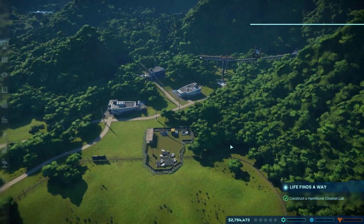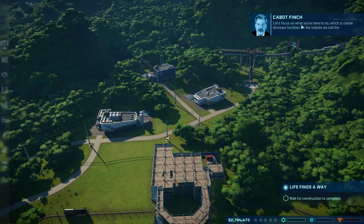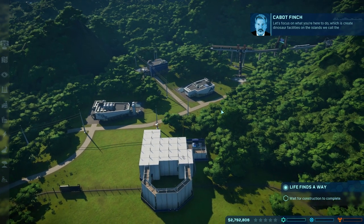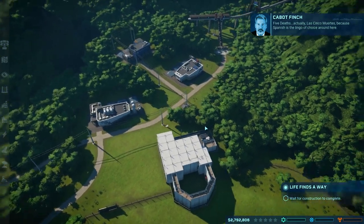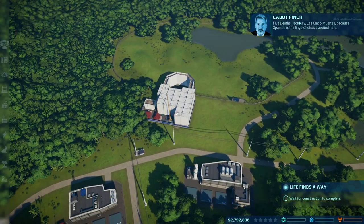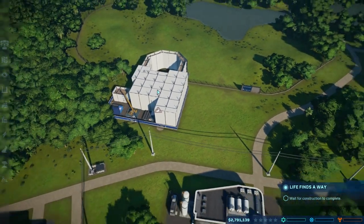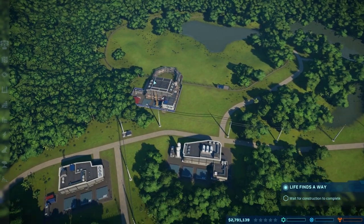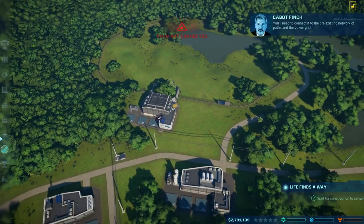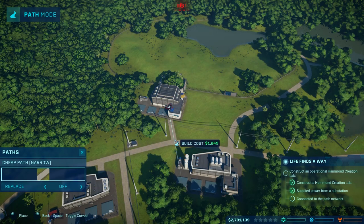Let's focus on what you're here to do, which is create dinosaur facilities on the islands we call the five deaths — las cinco muertes, because Spanish is the lingo of choice around here. So we're building our Hammond research facility to connect it to the pre-existing network of paths and the power grid. You connect up a path — that's easy enough.